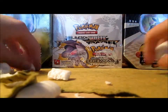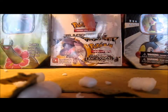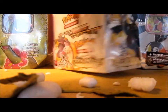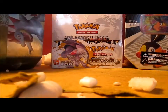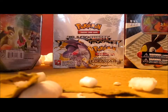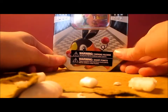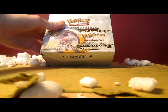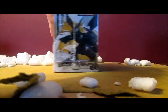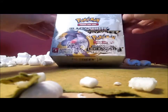I was actually expecting to get the Tatera Level X tin and the Emboar Black and White theme deck. But anyways, that's still pretty awesome. I got the Meganium Prime tin and then the Tepig Black and White preview tin, and then I got the Legendary Treasures booster box. That is actually a lot smaller than what I thought it would be — like, I knew they were small, but yeah.